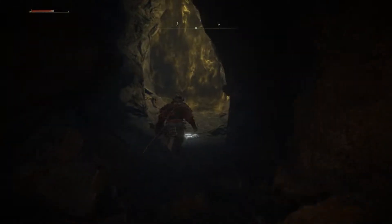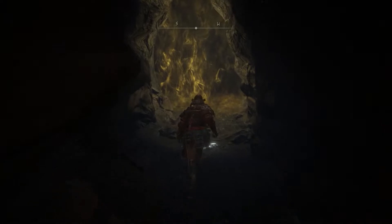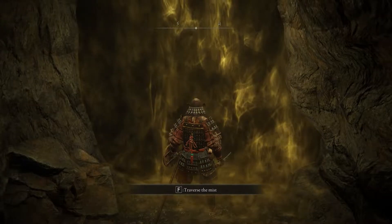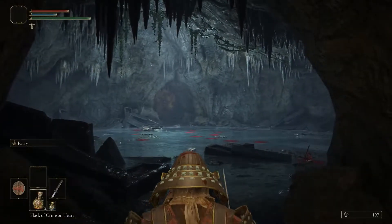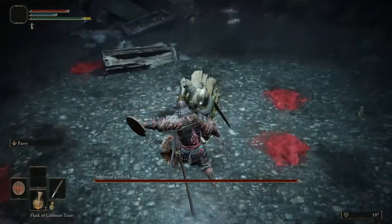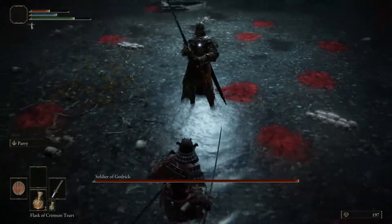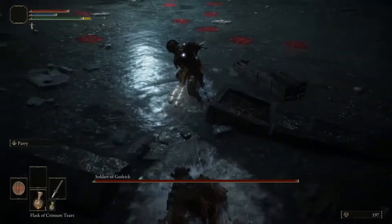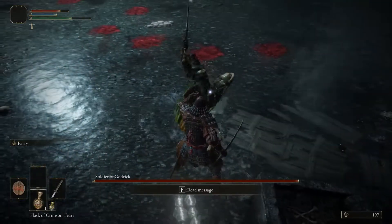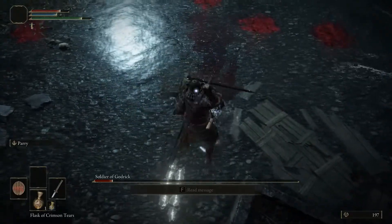That's a Stake of Marika — pretty much at a majority of boss encounters, now if you die in a boss encounter it'll give you an option: last grace site or Stake of Marika. Go to the Stake of Marika and you'll come back with full reserves, flask and all. Trying to parry this guy — parrying him and then executing does a massive amount of damage.